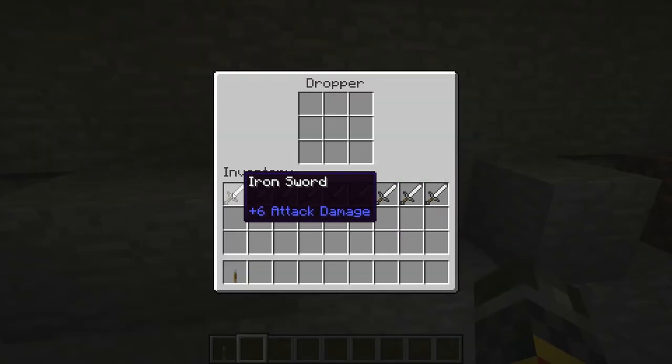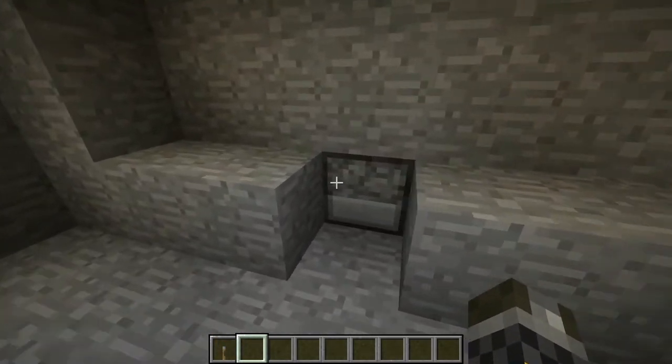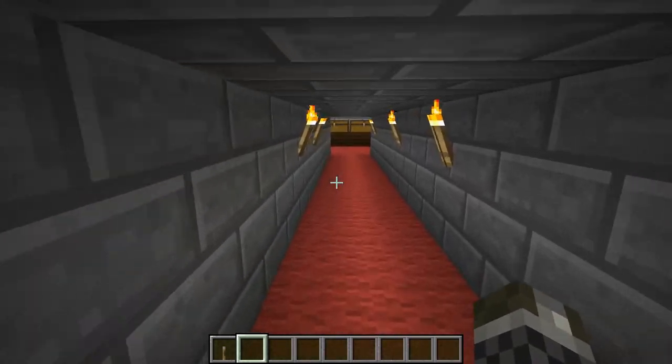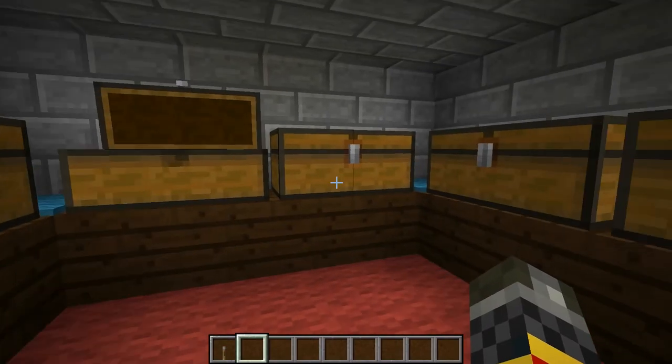If I put three swords into here, one into here, and five into here, something else happens — revealing a secret room which is filled with legitimately found eggs.